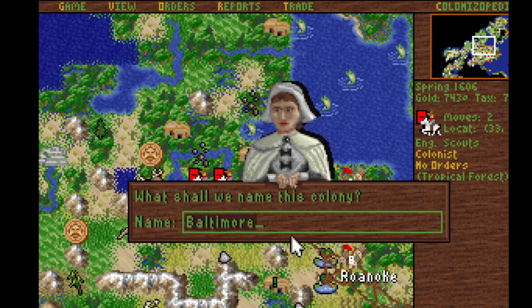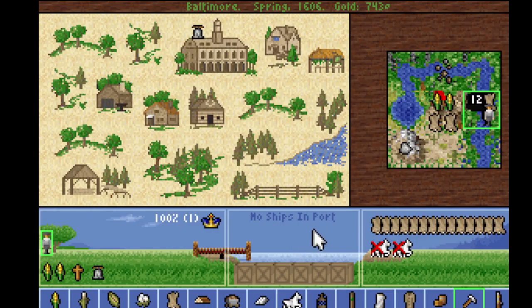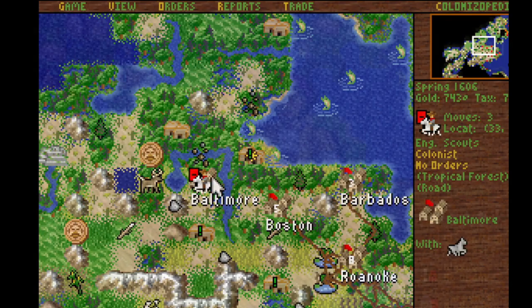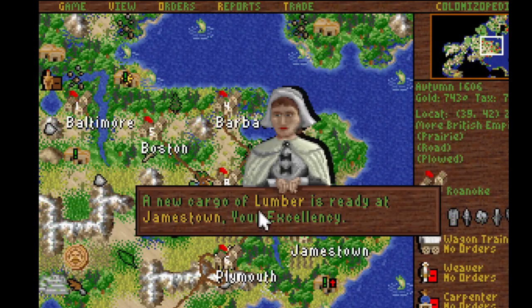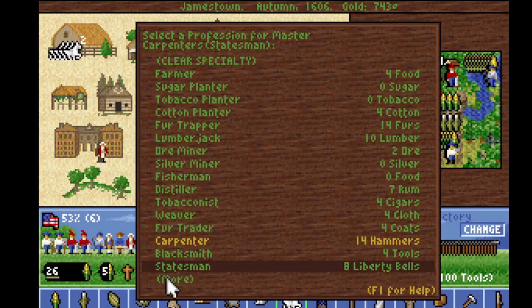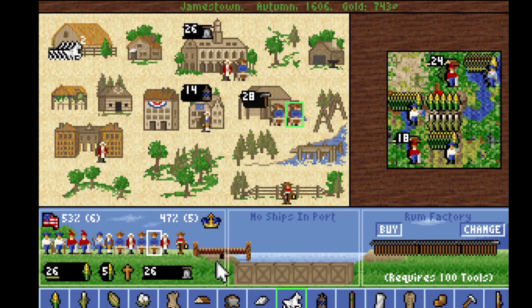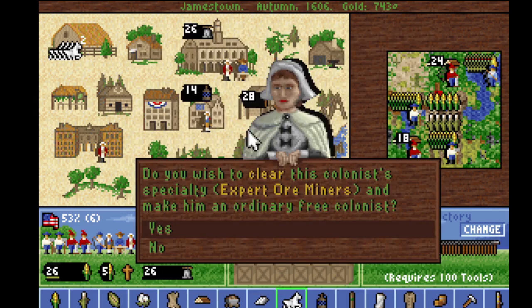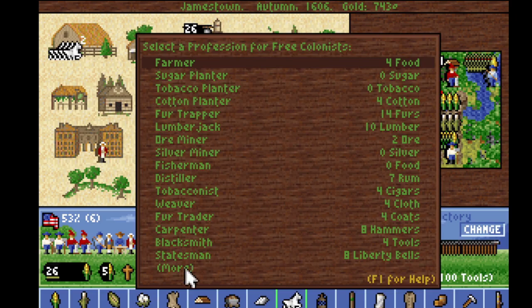It's not so much about the profit I'm making here — it's the classic English manoeuvre of starting a proxy war and selling arms to one side. New colony: Baltimore. This is a fur farm, nothing more. Statesman production is starting to work. I need more free colonists to become statesmen. This guy can work — make him forget how to mine ore.